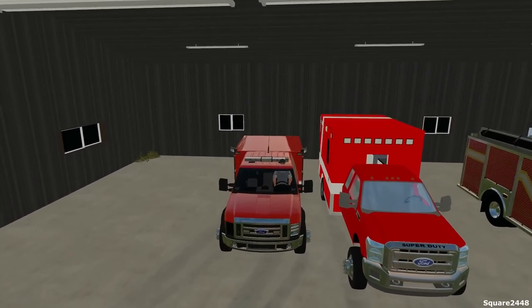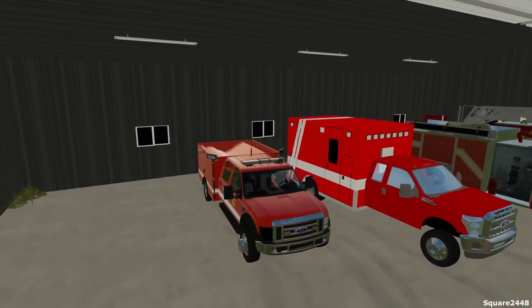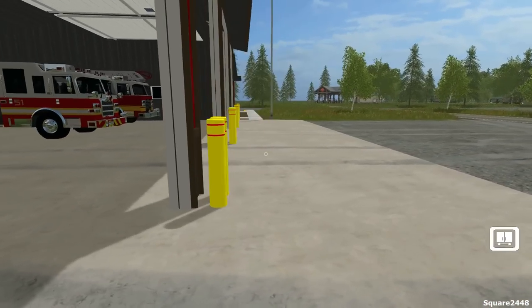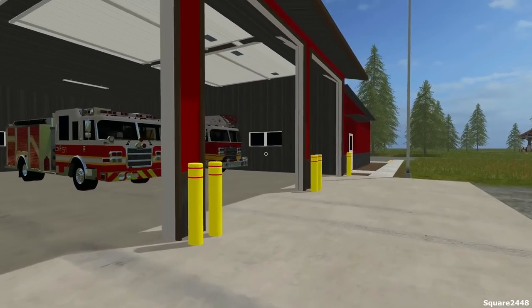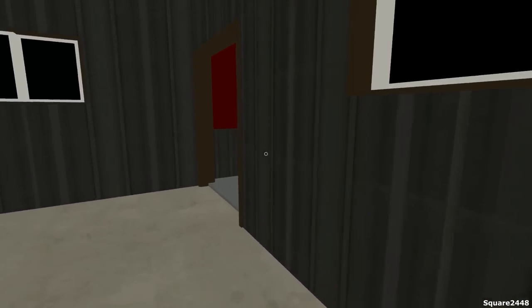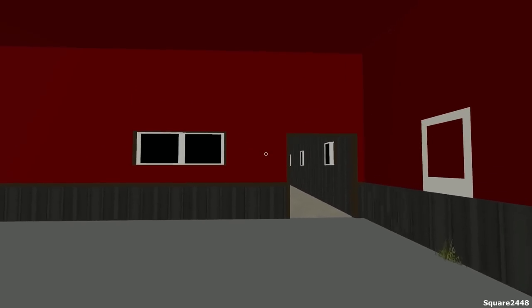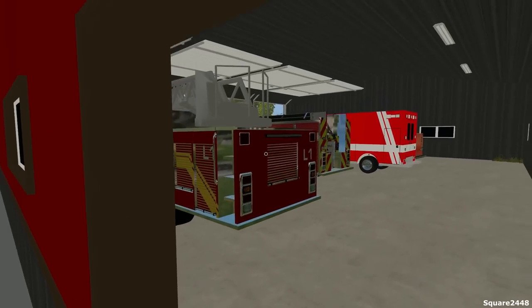We'll be able to fit all three of these trucks here, so we're fitting five trucks into a four-bay garage. It does have protection so if you floor it in reverse you won't crash into the wall. Let's see if the office door is open — I'll show you guys the office. We'll definitely repaint the inside. Let me know what we should have — should we put some beds or anything like that? It'll be pretty cool to set up the office next.